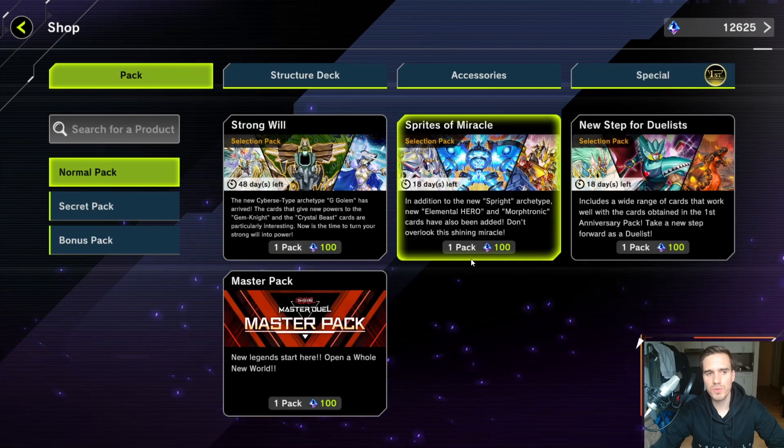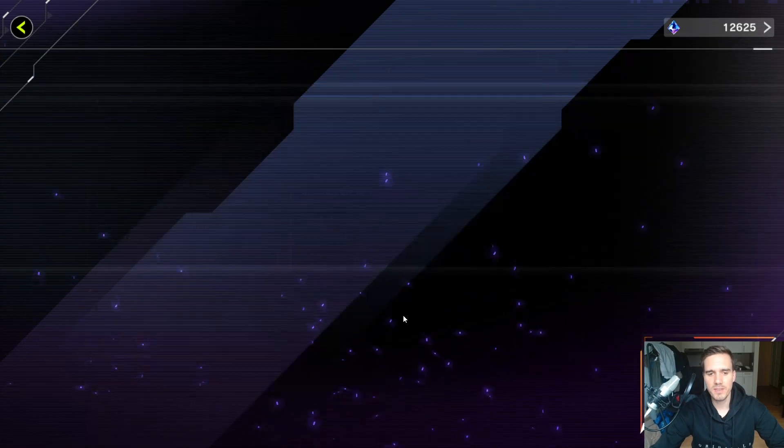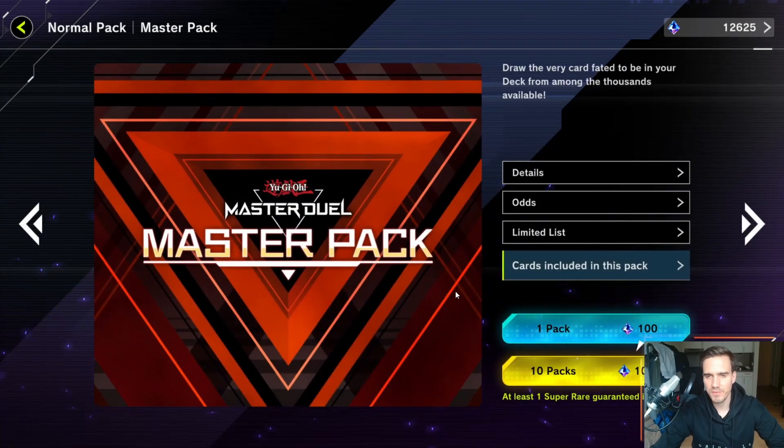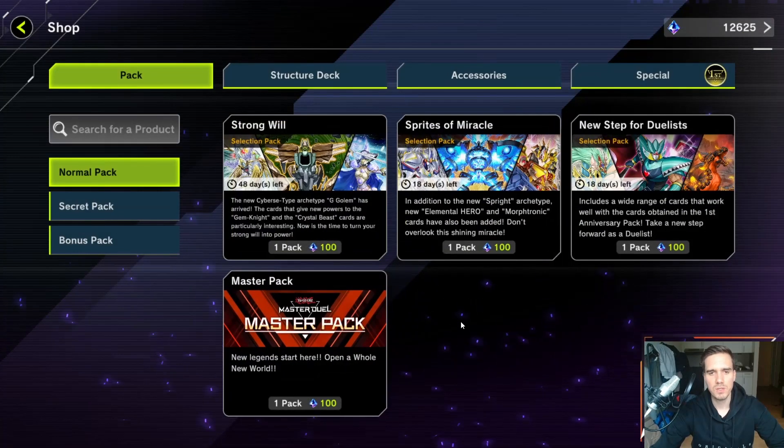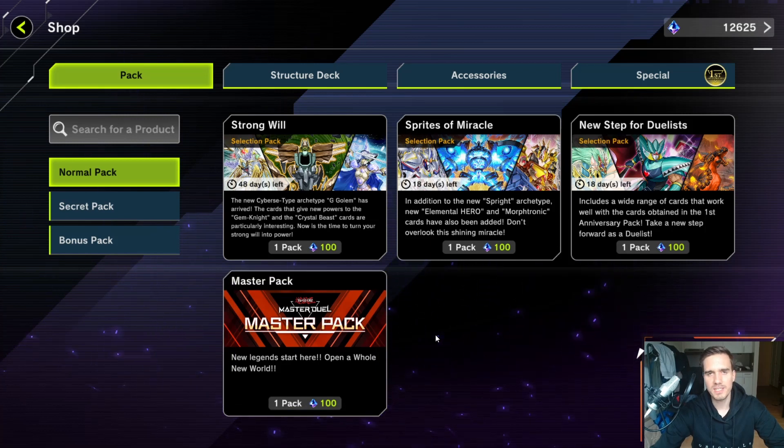For the last thing in the shop — the secret and selection packs, or what are called normal packs here. The master pack is super bad — never buy these. They contain every card in the game, so if you want specific cards for a specific deck, you'll only have a very small chance of getting them. Otherwise you'll get some other ultra rare, have to decraft it, and basically do a three-for-one trade — three ultra rares to craft one you want.